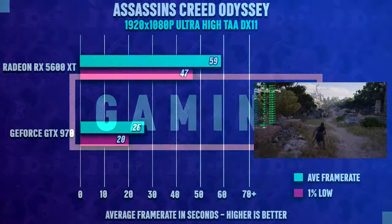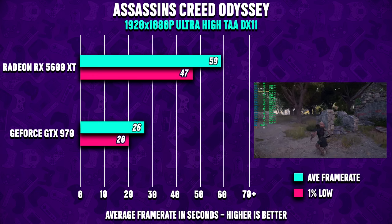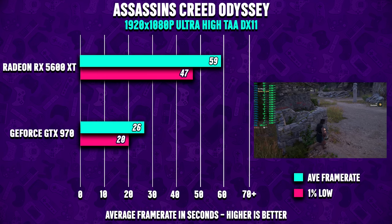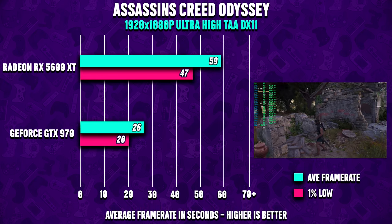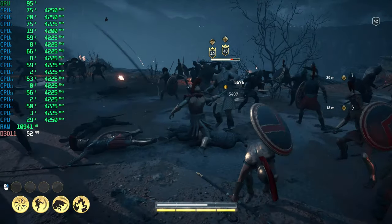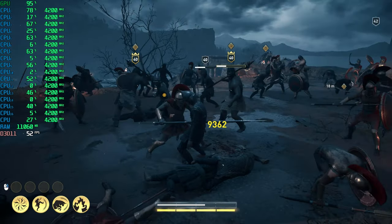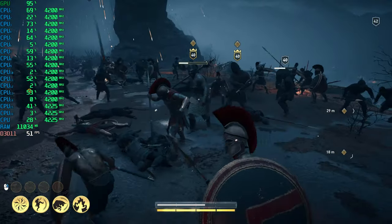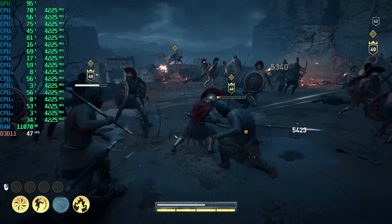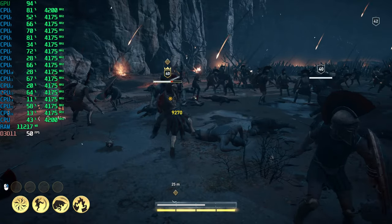First up is Assassin's Creed Odyssey at very high settings with TAA in DX11 at 1080p. The 970 holds up pretty well considering it's six-year-old hardware, while the RX 5600 XT nearly hits 60 FPS with the same settings. You can lower settings to gain more FPS, and overclocking helps too — though this game is very demanding and also benefits greatly from a CPU with lots of cores.